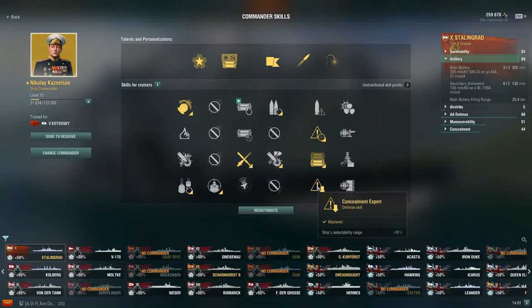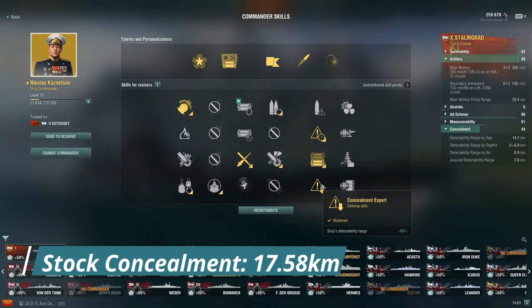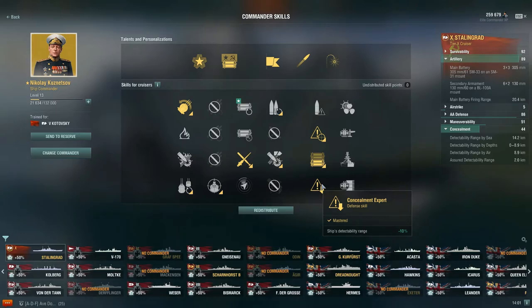For a 10-point commander, I would recommend going for Concealment Expert. Even with the slot 5 upgrade of Concealment and then running Concealment Expert on the commander, it still only gets us down to 14.2km. That really gets at how poor the detectability range is on the Stalingrad — when we were reading the WoWS wiki article on Stalingrad, it is among the worst Tier 10 ships for concealment. That was just one of the ways Wargaming was trying to balance the Stalingrad given her main battery.